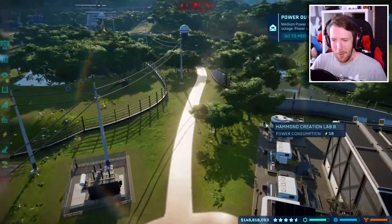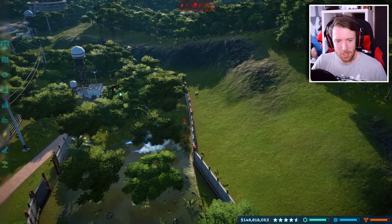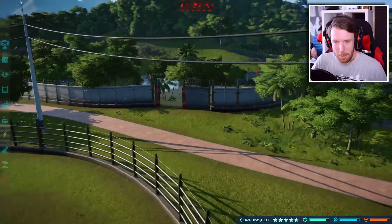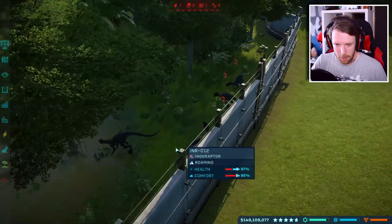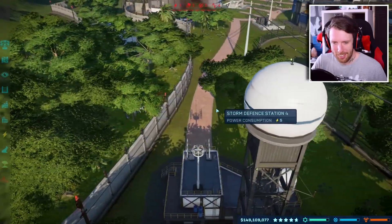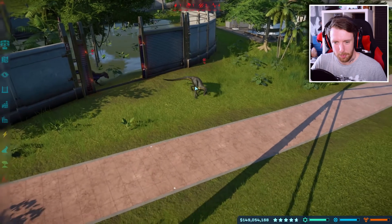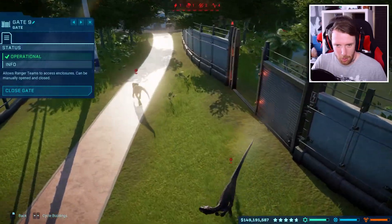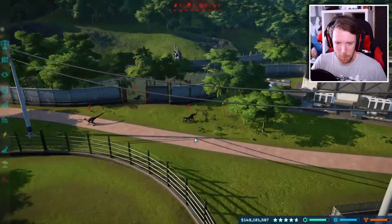I hope the Spino doesn't kill any of the Indos. This is Jurassic World — we're running a park here, it's not plain sailing, especially when you accidentally put Spinos in the enclosure. The gate is open but none of them have even gone out yet. One of them's thinking about it... he's thinking about it. Oh my god, look at them all — one Indoraptor's terrifying but all of these guys together. He's seen the gate, he's out! Two of them coming out now, three of them coming out now.